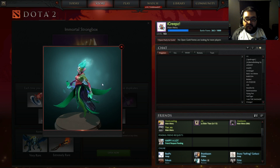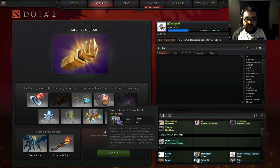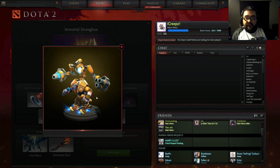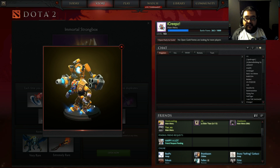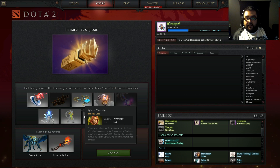We have the Fluttering Mortis which is a pretty cool Death Prophet skirt, really awesome, and they all have pretty cool effects. Now the Mecha Boots of Travel MK3 — these Tinker boots are really awesome. They change the way his teleportation looks when he's teeping in or teeping out, really cool animation. It also changes the picture of the Boot to Travel image in your inventory — really cool item.